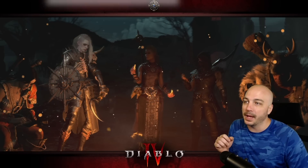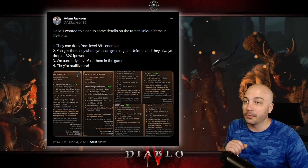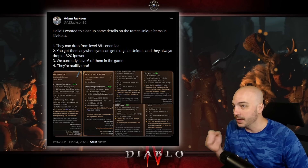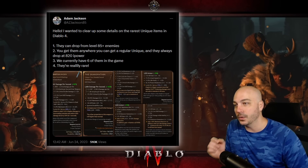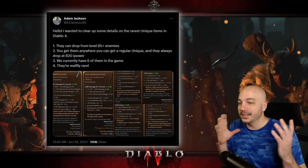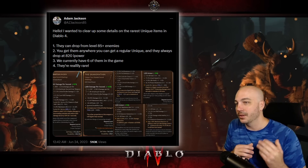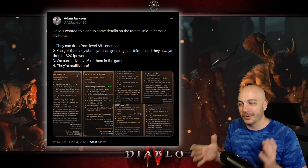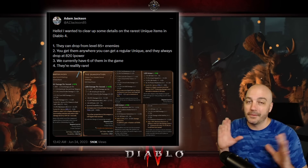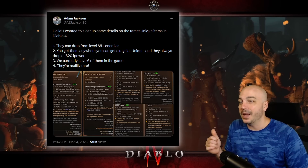We're looking at a tweet by Adam Jackson, one of the developers on Diablo 4. His tweet reads: 'Hello, I want to clear things up. Details on the rarest unique items in Diablo 4 — they can drop from level 85 enemies, you get them anywhere you can get a regular unique, and they always drop with 820 item power.' We currently have six of them in the entire game, so out of tens of thousands — I think even millions and millions of hours played — there's only been six of any of these super rare uniques dropped. So I believe we haven't even found all of the incredibly rare uniques as a community. His final point: they are incredibly rare.